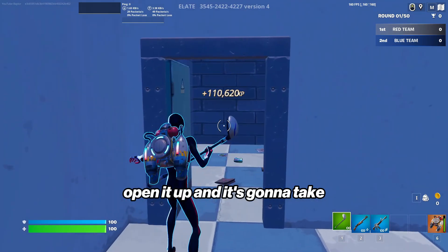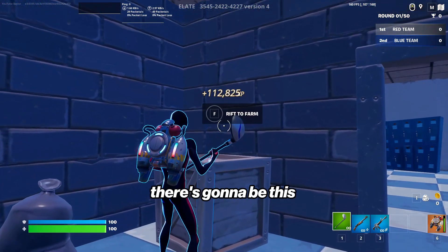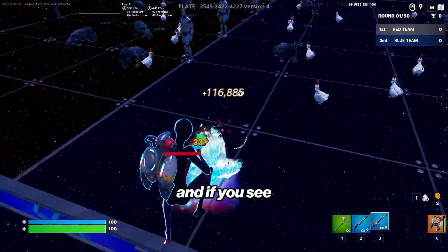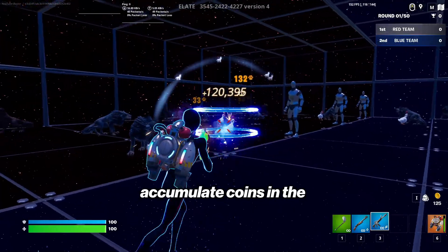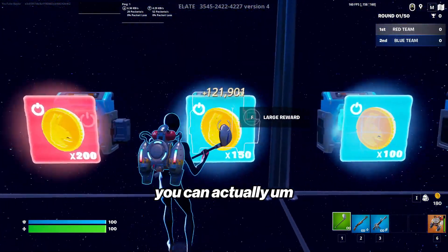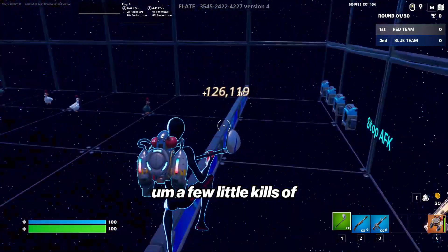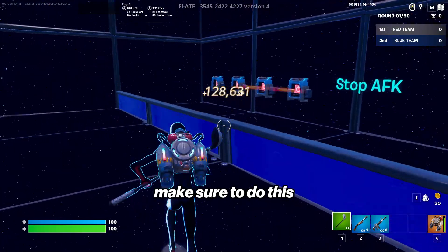There's going to be a door on your right — open it up and it's going to take you into this little closet room. Right above the box there's going to be a 'rift to farm' button. Upon landing there you're going to be spawned in with a bunch of animals, and every time you kill them you should start to accumulate coins in the bottom right-hand corner of your screen. If you come over to these buttons you can press them to reveal some XP — we're getting thousands of XP just from a few kills of those animals.